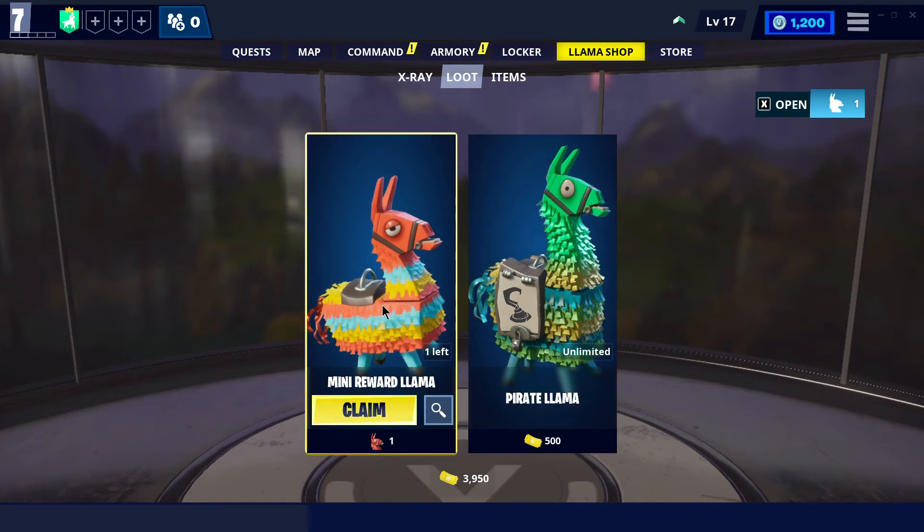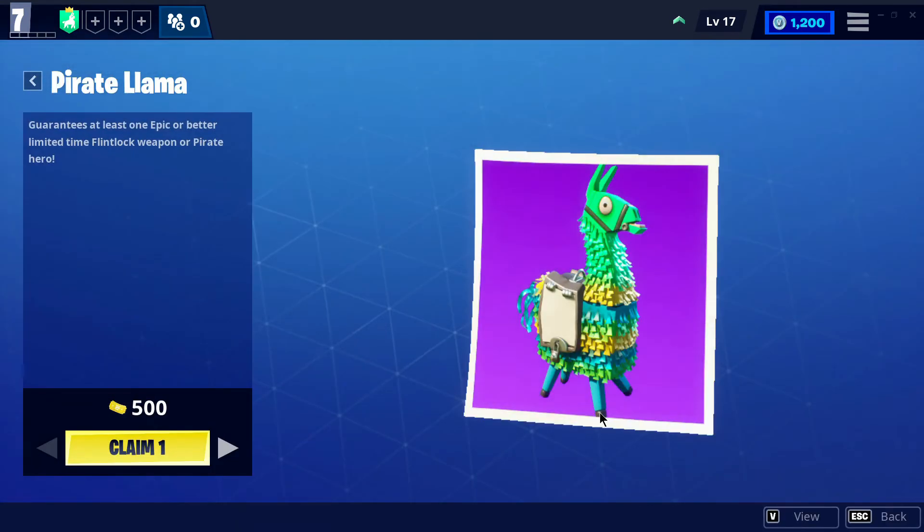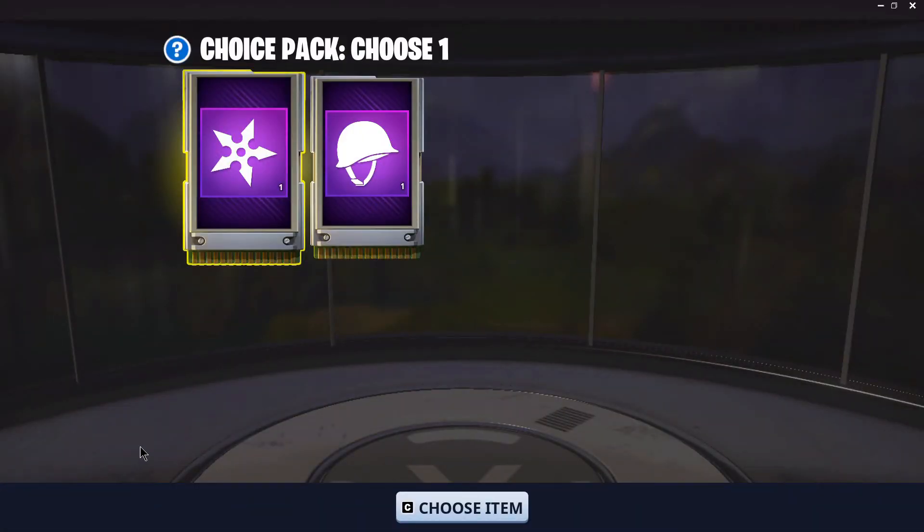You get many llamas when you finish your storm shields, and this season we also have pirate llamas. You can hit that magnifying glass and pick however many llamas you want to open all at once — so much better than before.